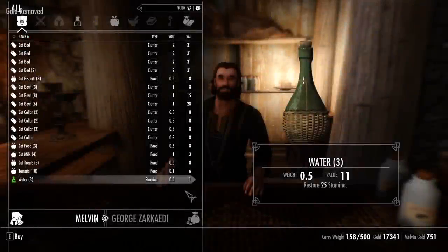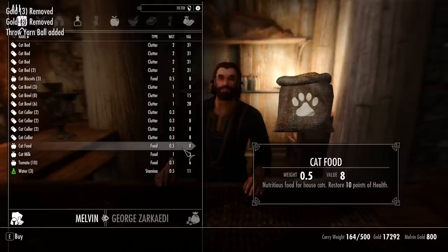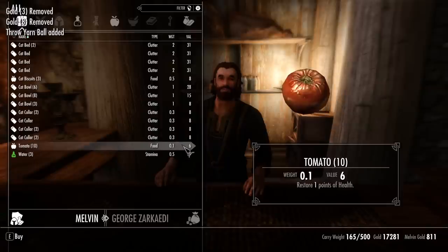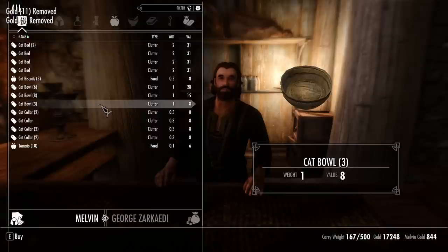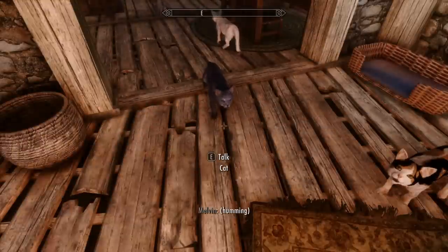But the expenses don't stop there. Just like having a pet in real life, your Skyrim cat has needs. So I made sure to buy all the essentials from Melvin, including a bed, two bowls, food, water, milk, treats, and yarn. I even gave Orissa a collar, because she's a classy lady like that.